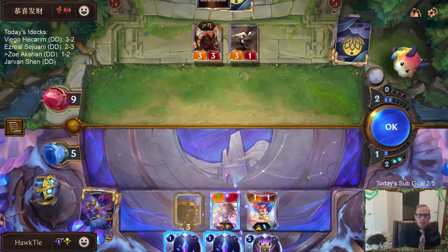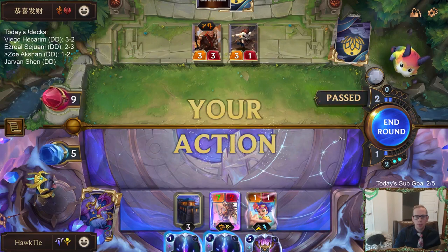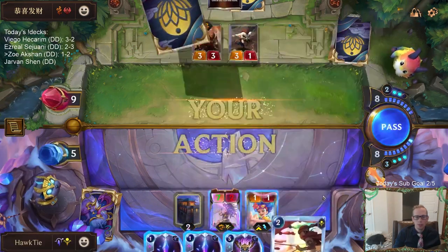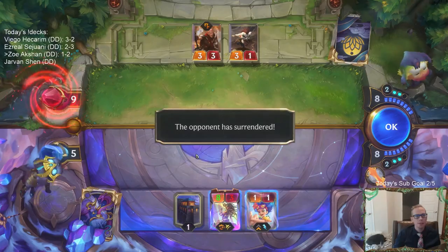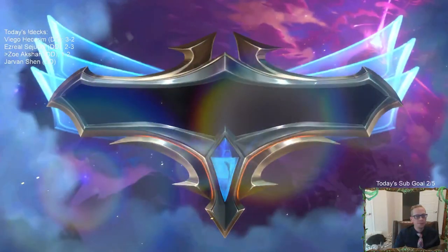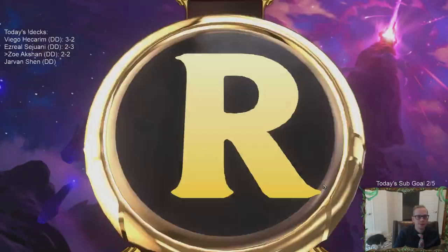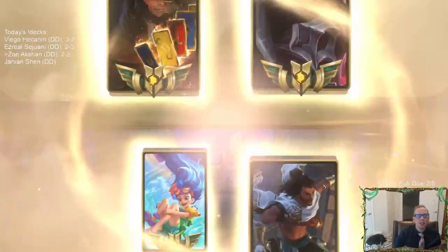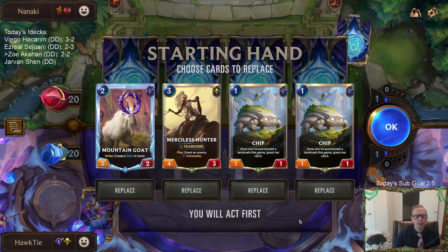Alright, we're going to be making a large Ruin Runner, attacking with that — probably with an open attack. Let's take this draw. Rockhopper. Okay, cool — Battle 2. We shall take it. Back to Twisted Fate Swain — no Dravens this time. Just normal removal, Powder Kegs, all that kind of stuff.